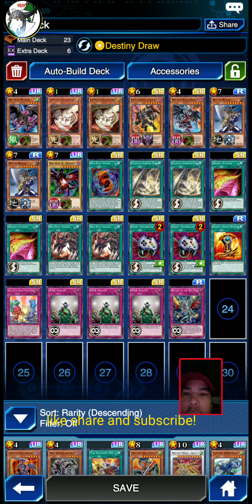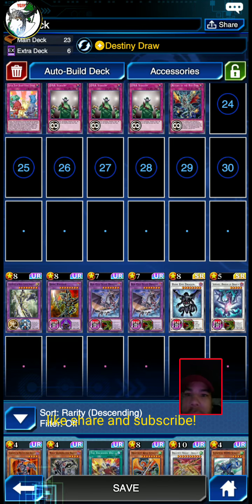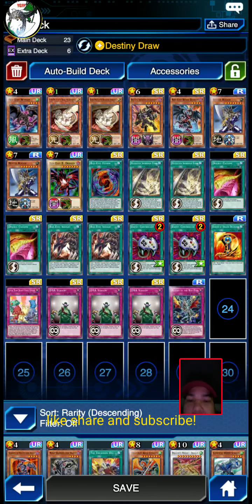You kind of have to go all-in when it comes to certain things with this deck. Especially with Buster Blader, it's kind of hard to play with just like one Buster Blader, so I'm circumventing that by doing Super Team Buddy Force because it can summon Buster Blader out from the graveyard.